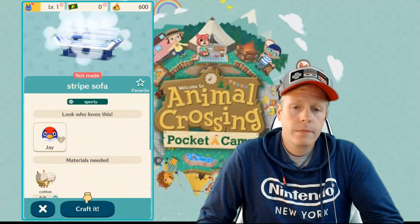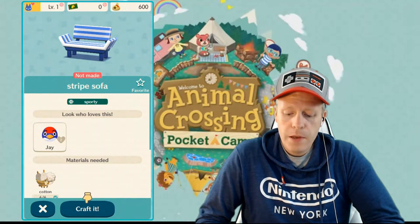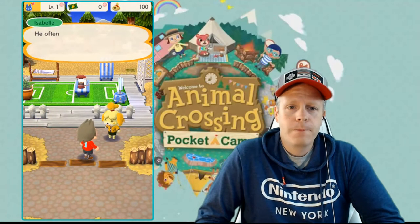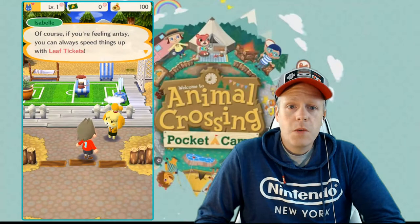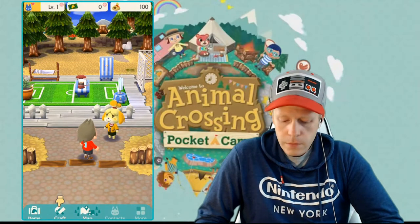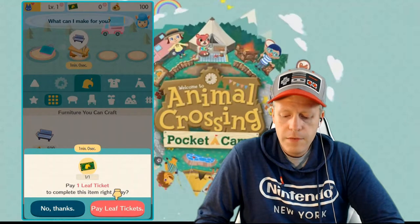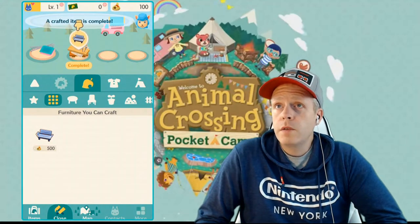This is the order screen — let's order that and craft. Jay loves it; it's a sporty striped sofa. Cyrus is already hard at work, but it could take a little while. If you're feeling antsy, you can speed things up with leaf tickets. Isabelle has a few extra leaf tickets and shows us how it works. We pay one leaf ticket and it completes right away — pretty handy. You can wait or use those leaf tickets.